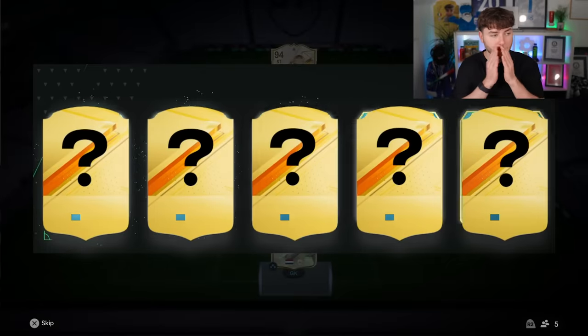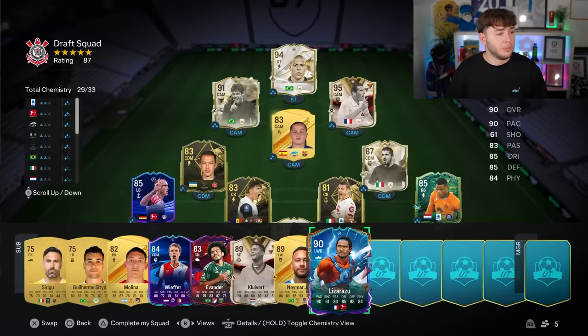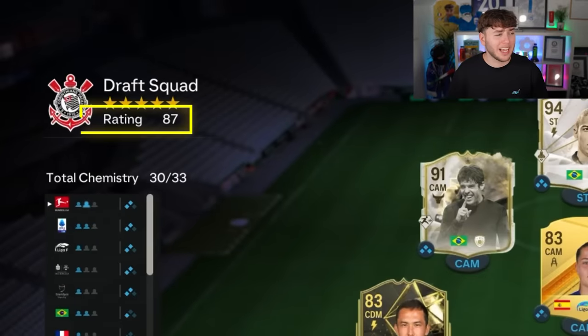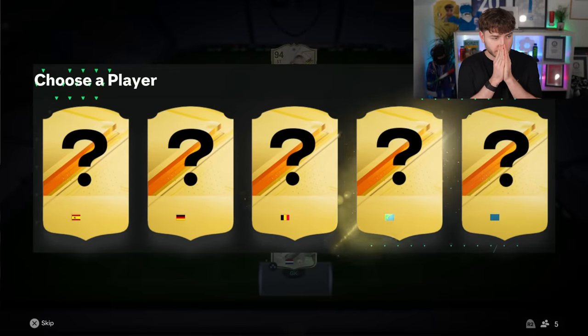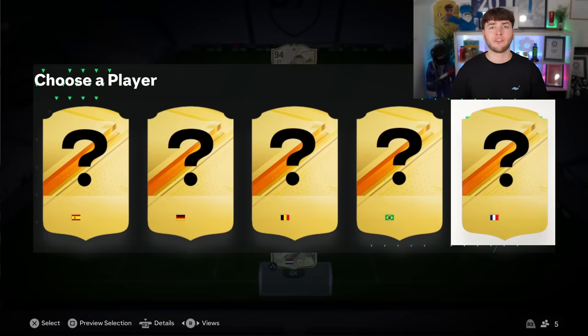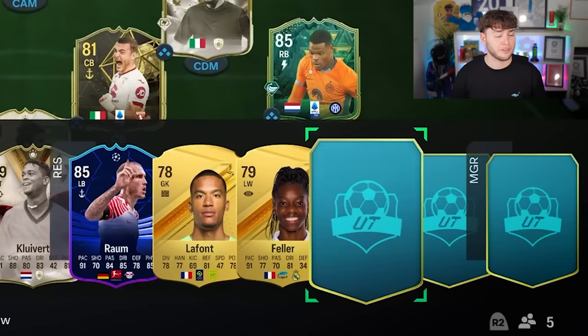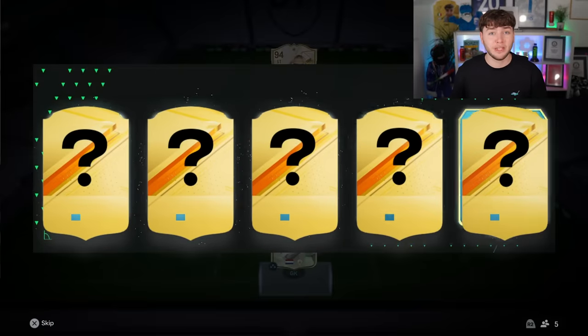Five players remaining and we still need to boost our rating. Is that a French icon? I think so — I'm taking it. It's Lizarazu — please boost our rating. He hasn't boosted our rating. Next player: Spanish, German, Belgian, Brazilian, and French options. I'm choosing the French flag. I can't even speak. France again — I don't want you. We have two players remaining and we're still 87-rated. I'm extremely nervous right now.